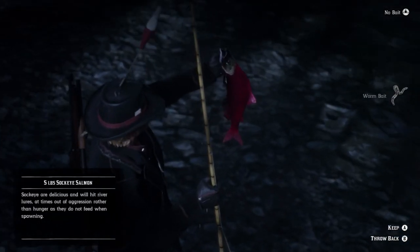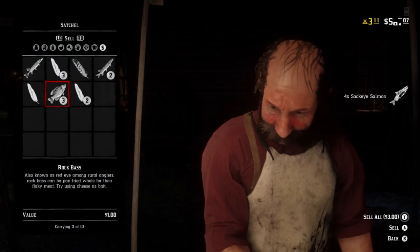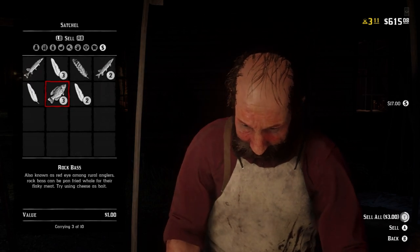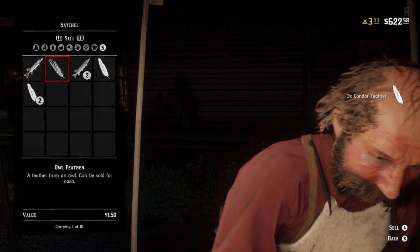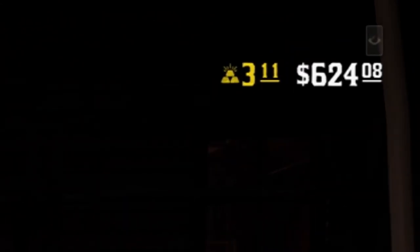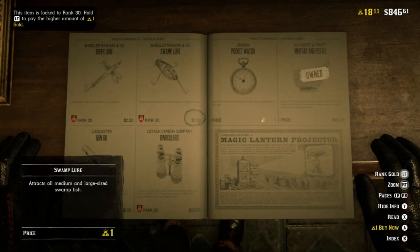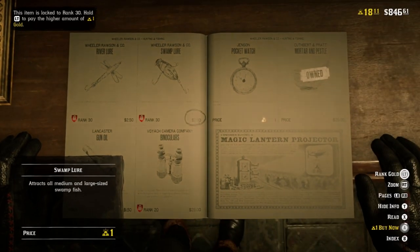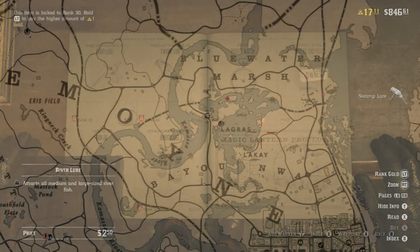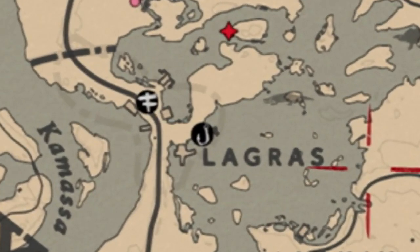Using worm bait is an inexpensive and crucial way to catch these first two types of fish. Before the December 6th patch they used to bring in $4.25 a piece, but as of this video they're only around $2 — bringing in 10 of them is really only going to get you $25. Luckily, I'm going to show you a much more profitable fish. Navigate to any general store and you'll find a swamp lure, rank-locked at level 30, but you can expedite the purchase by holding LT and spending a gold bar.